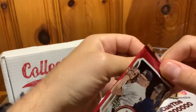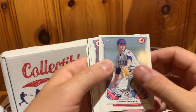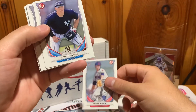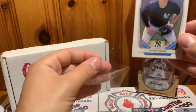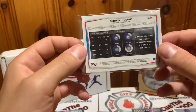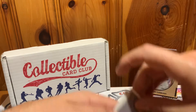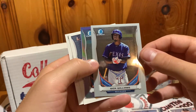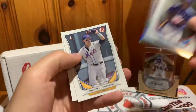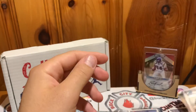Moving on to 2014 Bowman Draft. We got Grant Hoken first Bowman, and an Aaron Judge prospect card — that's pretty cool. Aaron Judge prospect, very neat. We also got Mitch Keller first Bowman, a Nick Williams Bowman Chrome, a Nick Williams Bowman Chrome Refractor, a Conforto first Bowman, and a Sam Hengis first Bowman. Not bad at all.